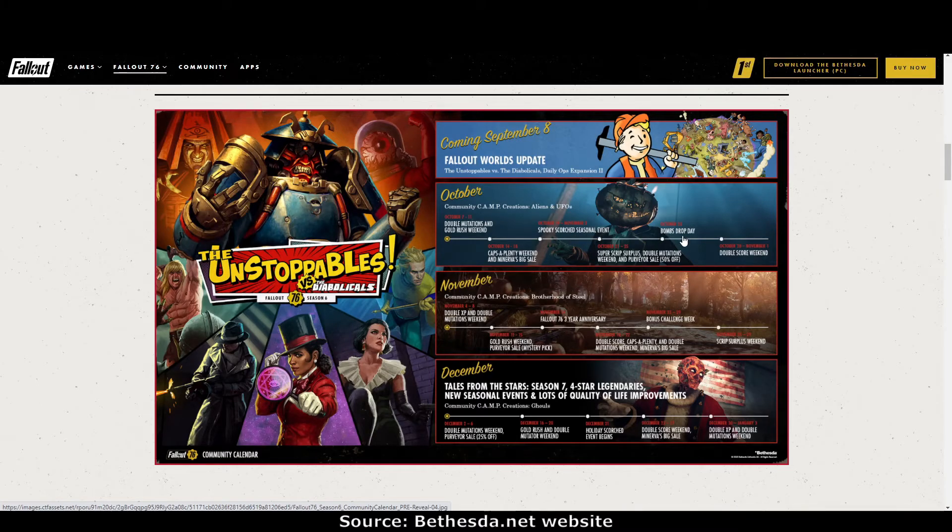The Bombs Drop Day offers a week of free play for people who haven't started Fallout 76 yet, plus various activities and prizes for existing players. We also have Double Score Weekend, Double XP — always a great one — and the Fallout 76 three year anniversary, which should have lots of cool activities and prizes.